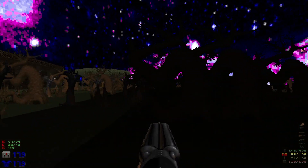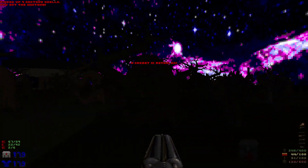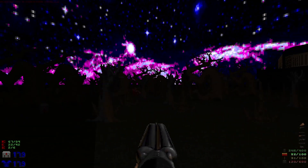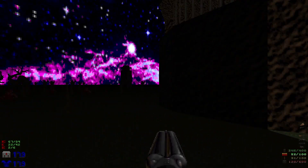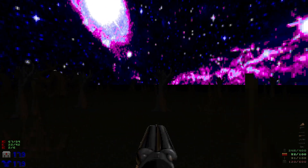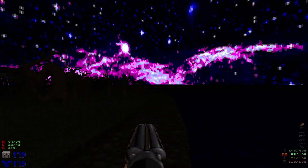We want to make our way into the middle of the forest and grab the secret. When we grab it, it's going to darken the entire map. Heading back out, you'll see it's gotten a lot darker around here.